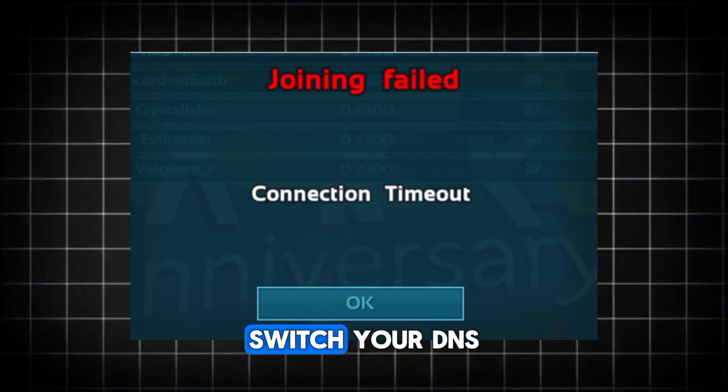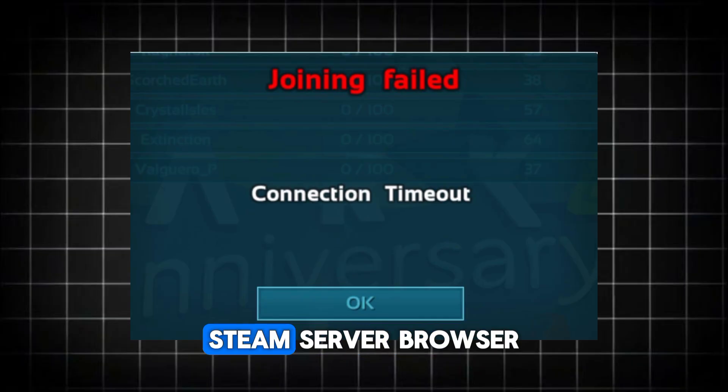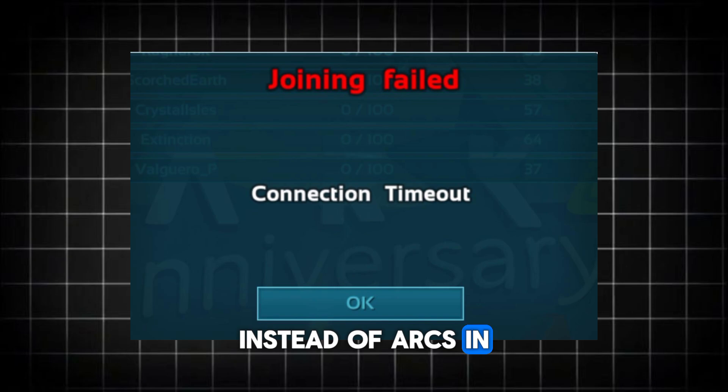For better stability, switch your DNS to Google DNS. Use 8.8.8.8 and 8.8.4.4 in your network settings. Finally, try joining servers directly through Steam's server browser instead of Arc's in-game list. And that's it. Thank you for watching this video.